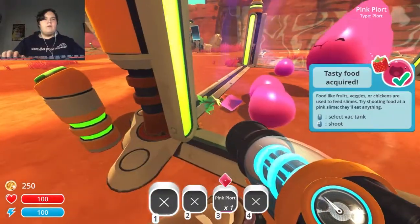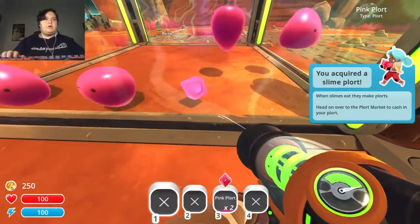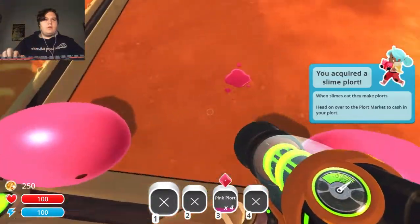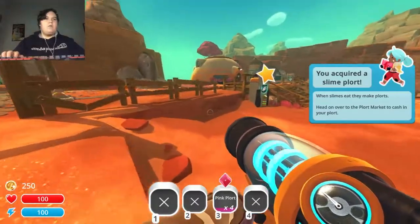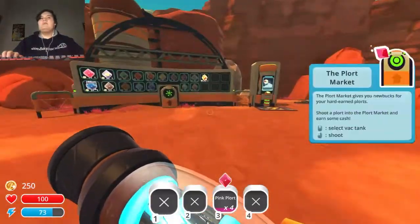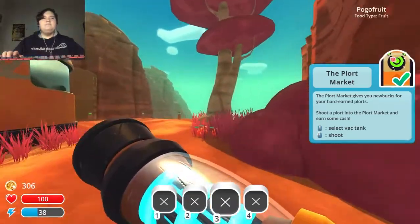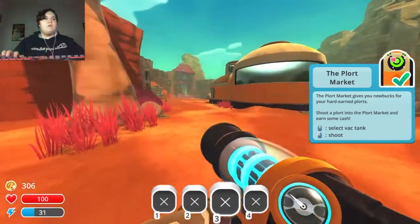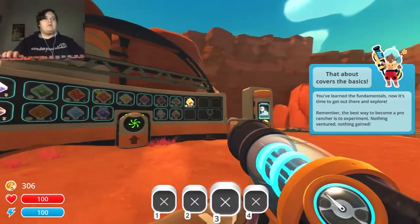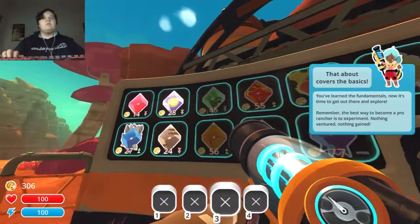You acquired a Slime Horde. Head over to the Slime Horde market to cash in your plorts. Okay. This is seeming pretty easy. That covers about the basics — you've learned the fundamentals, and now it's time to get out there and explore.